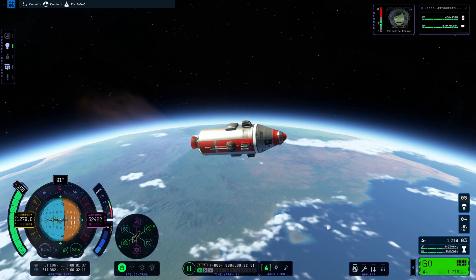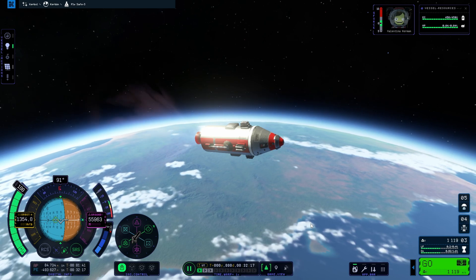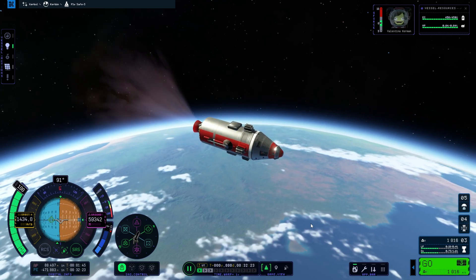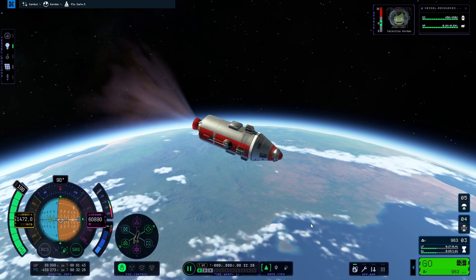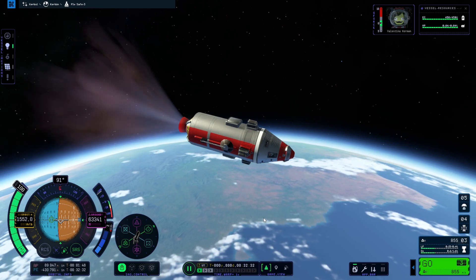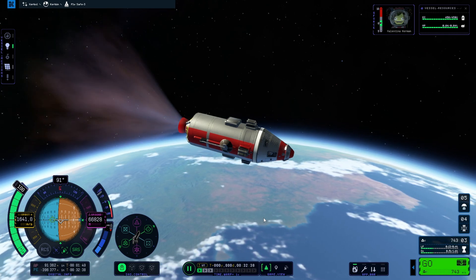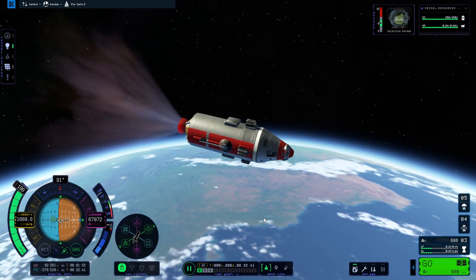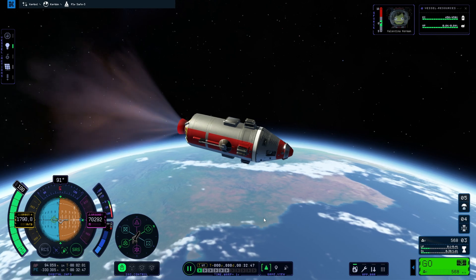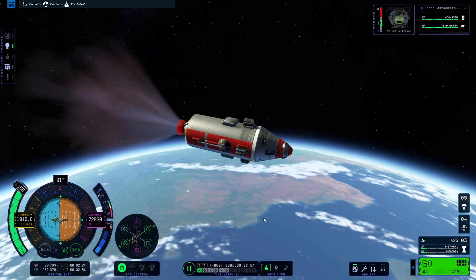The apoapsis is growing slowly because I'm burning more horizontally, mainly raising my periapsis. But it's okay — this is a more efficient burn than going straight up and then turning to the horizon. As the apoapsis grows, so does the periapsis. When we reach 100 km I'll cut the engine and create a maneuver node to circularize — inserting into orbit around Kerbin at roughly 100 kilometers. And cut off the engine — great!